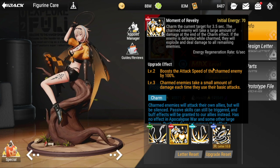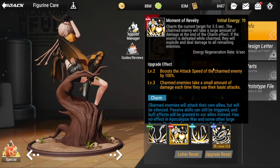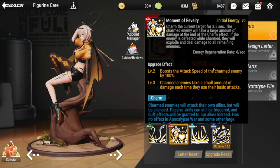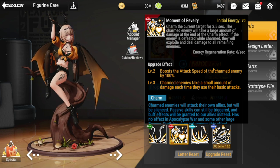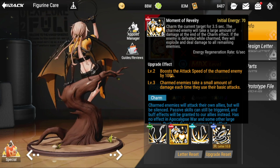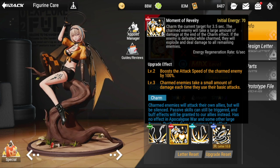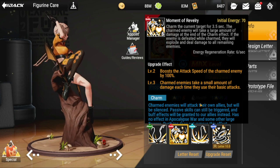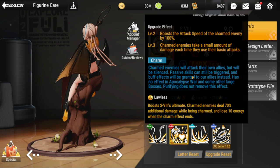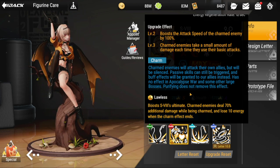If the enemy is defeated while charmed, they will explode and deal damage to all remaining enemies. I like her ultimate a lot, though it's hard to justify bringing her since she's only three star — most of my figures are already at diamond rank. Upgrade effects boost the attack speed of the charmed enemy by 100%, and at level 3 charm enemies take a small amount of damage each time they use their basic attack. Charmed enemies will attack their own allies but will be silenced — passive skills can still trigger and buff effects will be granted to our allies instead.